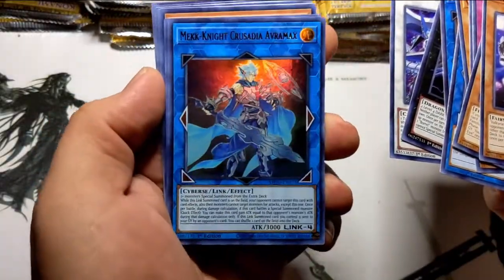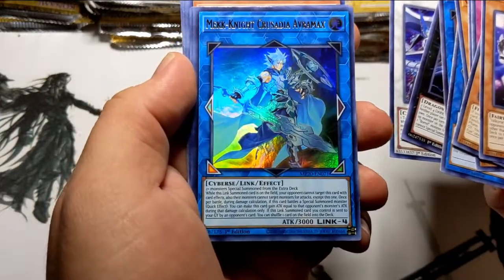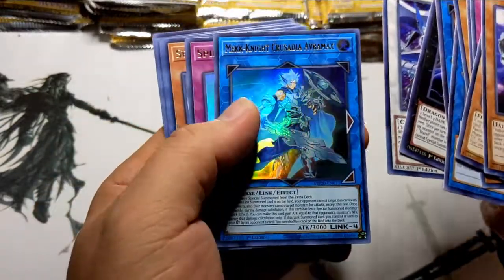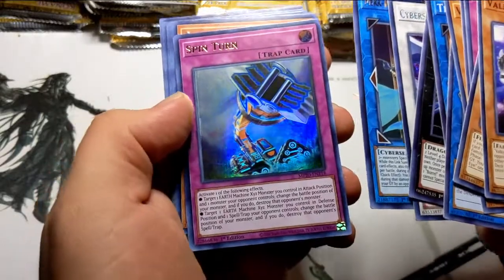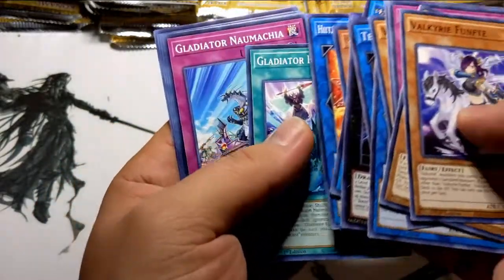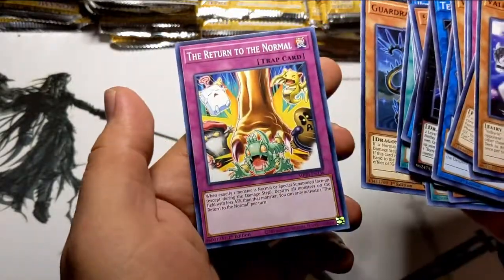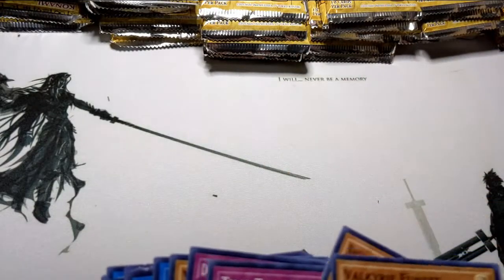First pack already — Mech Knight Crusadia Avramax! Get a load of this card. This card is great; I used to play this in Frogs — you just get them out, protect them, and that's all you need to do. Some Gladiator cards, some Dragon Cycle cards, some Guard Dragon cards. Let's put this to the side.